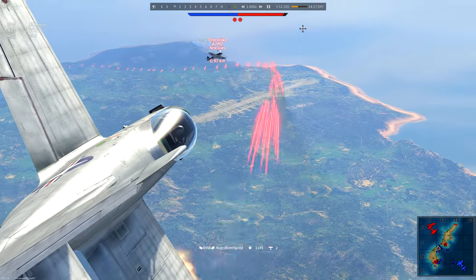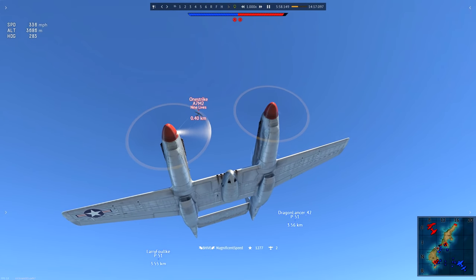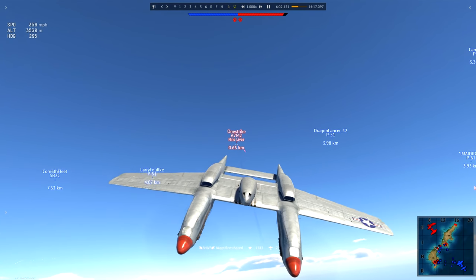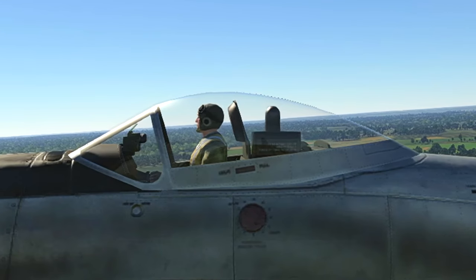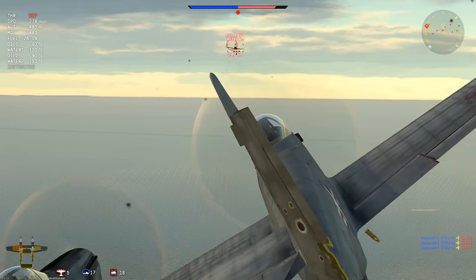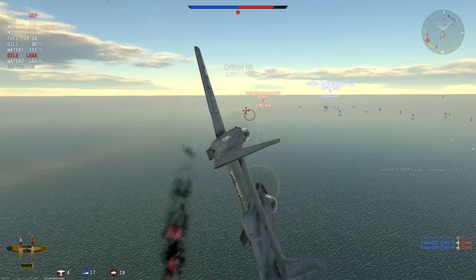Whether or not you are successful on that first pass, you shall not turn fight. Instead you shall extend out, trusting in your sturdy airframe to shrug off incoming fire as you gain speed and distance before turning around to re-engage. In addition, since there are two pilots sitting in two separate cockpits that are well away from the center of your opponent's aim, you can try your luck with head-on attacks, using your superior gun placement and agility to make Swiss cheese out of the poor bastard who challenged your authority.